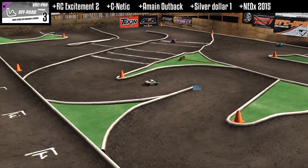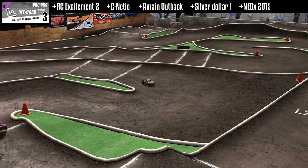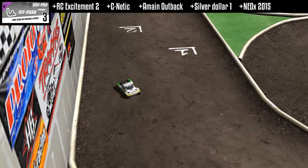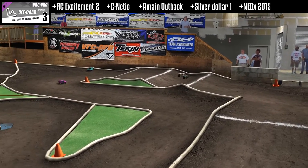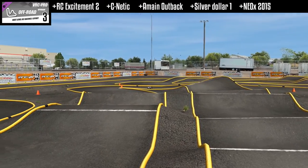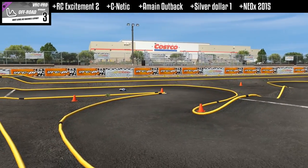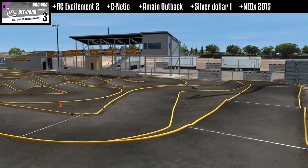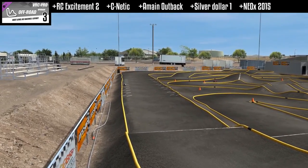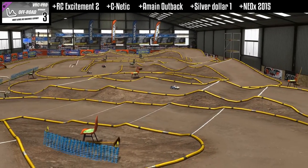Third in this pack, we have A-Main Outback. This is the Outback Raceway in Chico, California — a nice little indoor track. And here we have Silver Dollar One, another of the Costco I Love You tracks. And another from Harper Adams — this is Neo X from 2015.